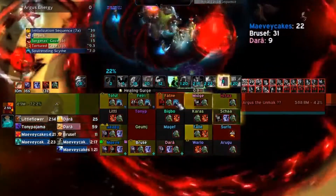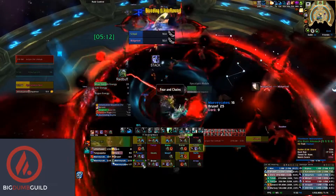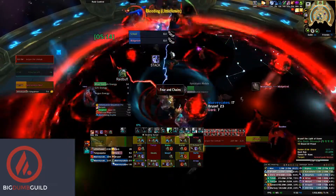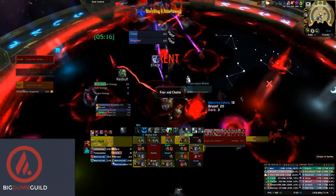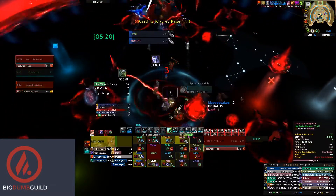If you can keep them alive, you should have a kill. And that's going to do it for my Mythic Argus guide. Thanks everyone for watching, and be sure to check out the full written guide on AncestralGuidance.com. Also be sure to join us on the Ancestral Guidance Discord, linked below.